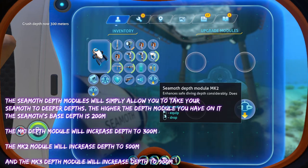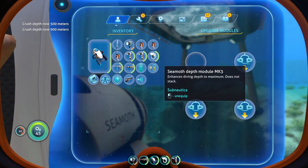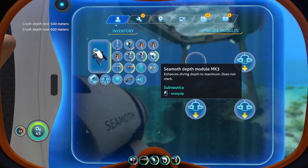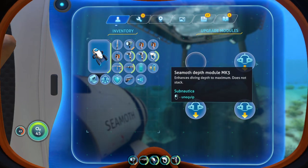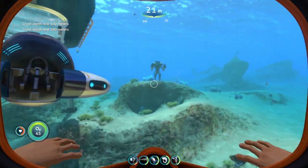The Mark 1 depth module increases max depth to 300 meters. The Mark 2 increases it to 500, then the Mark 3 increases it to 900. So the Seamoth has a max of 900 meters at the Mark 3 depth module, which is its max. It's fast, but you're not going to be able to take it everywhere, unfortunately.